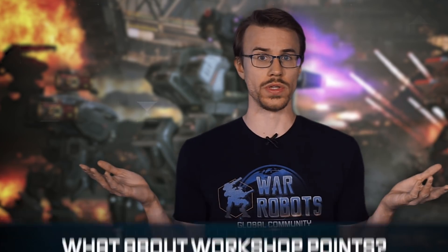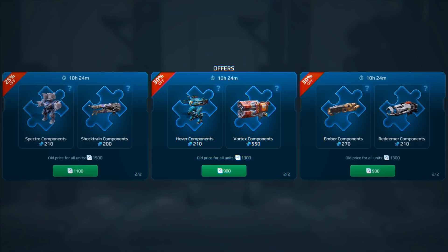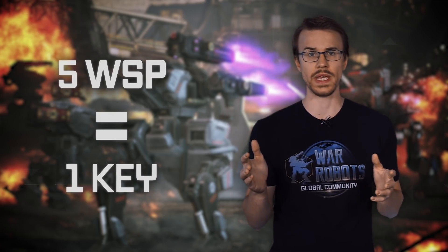What about workshop points? We're retiring them. You've already seen special deals for spending workshop points. We also convert all WSP into black market keys — you'll receive one key for every five unused workshop points you have left. That's five workshop points for one key.